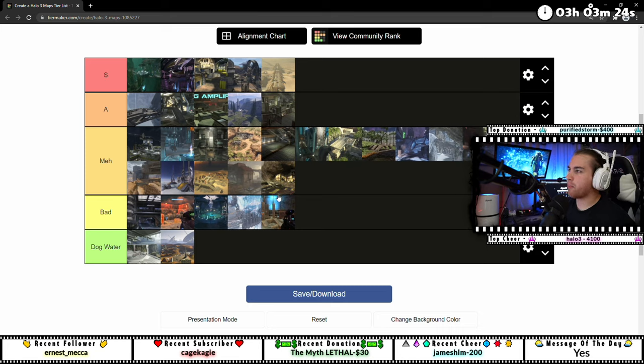In OG Halo 3 team snipers you got snipes on Sand Trap, 100%. You got it on Avalanche, 100%. And I'm 99% sure you got it on Rats Nest.